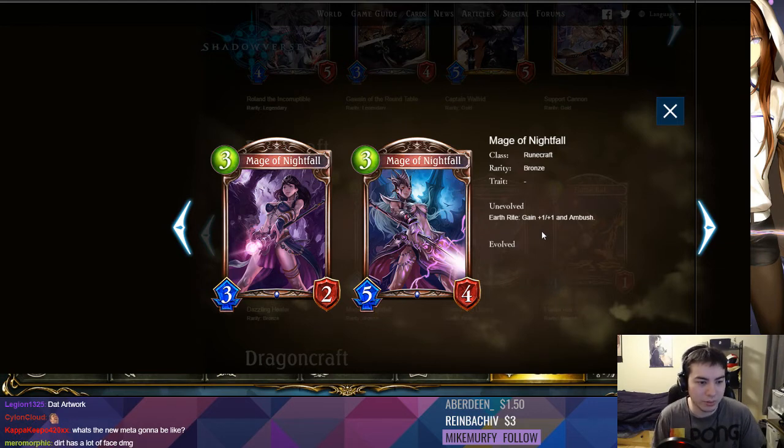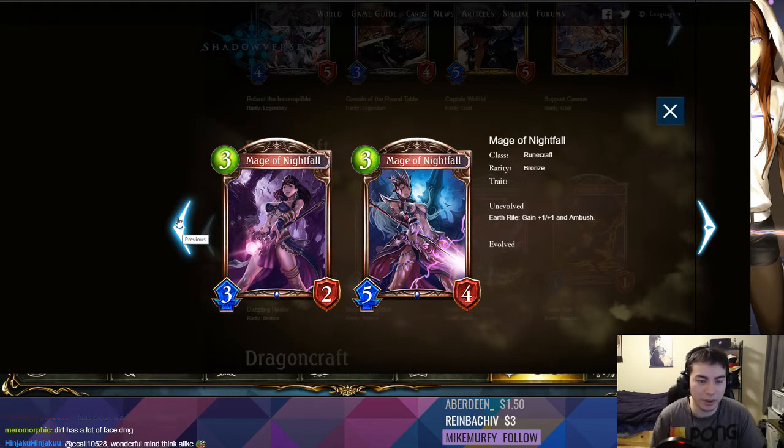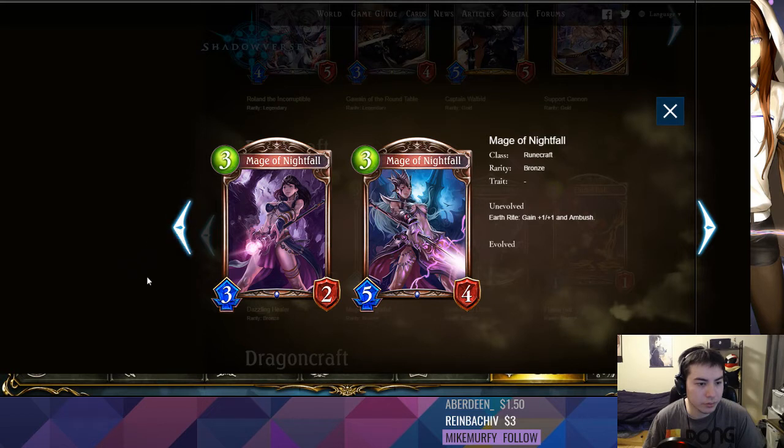We assume the new meta is just going to be slower than it currently is. Rune does have a lot of face damage in general, so maybe this could be an aggro card in Earth Rune. Does Rune have a lot of things with Ambush? This might be like the only thing with Ambush in Earth Rune. It might be playable in some kind of aggro variant — some Earth Rune cards aren't that bad. You just play like a good birthday card and then play this.